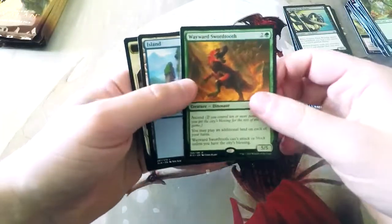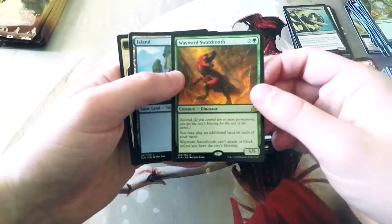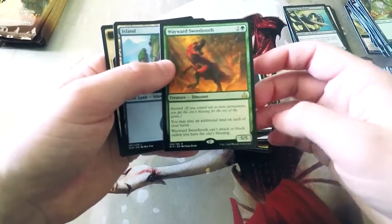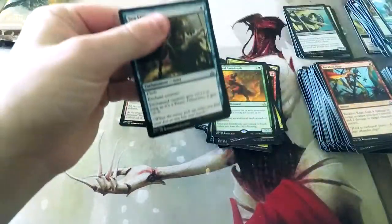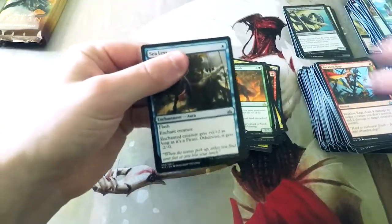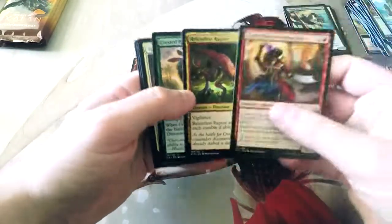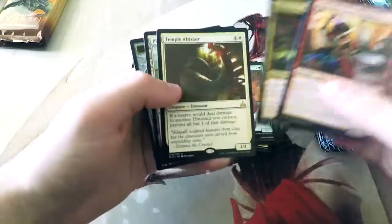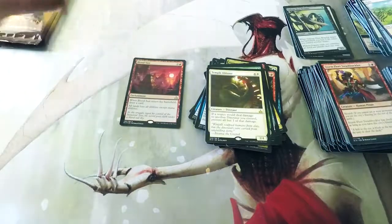Wayward Swordtooth — this is a card that enables the green Primal Dinosaur really, really well. It's a 5/5 for three. You can play an additional land on each of your turns, and it can't attack or block unless you have the City's Blessing, but you kind of don't care because it ramps you and gets you closer to the green one. This card's amazing. Temple Altasaur — a great card in Limited for Limited Dinos.